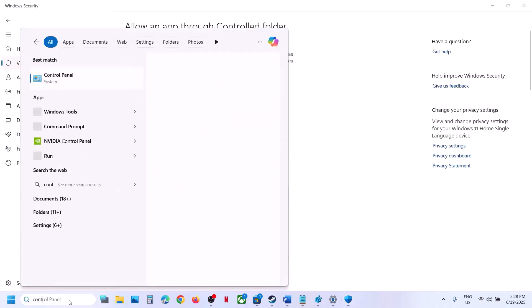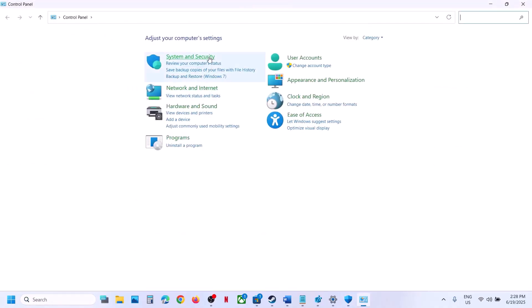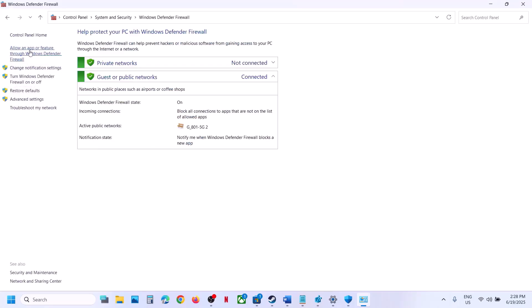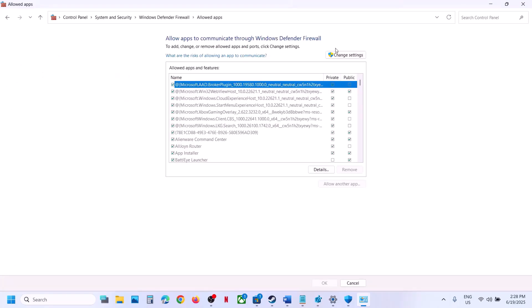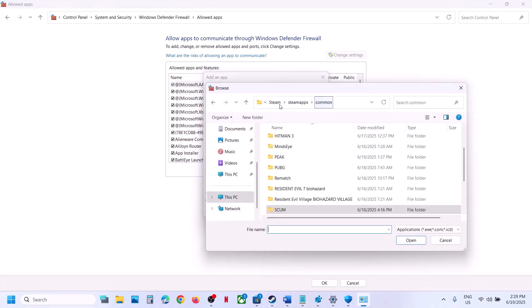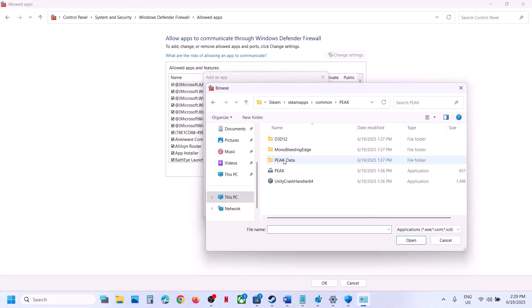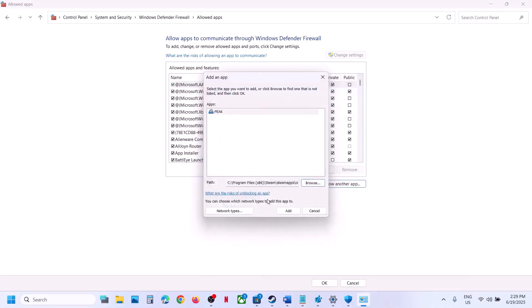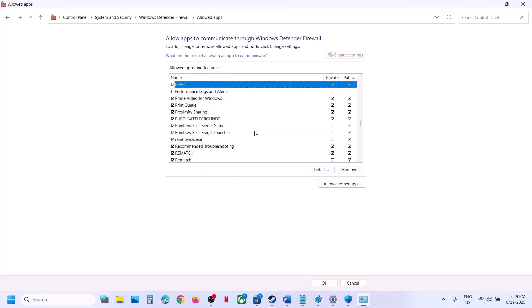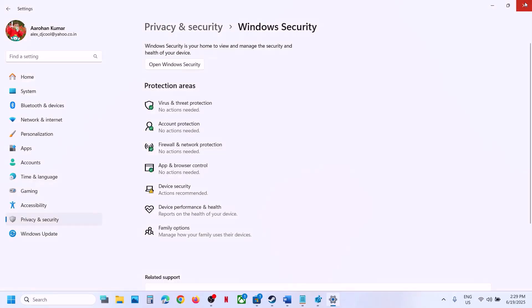Now type 'control panel' in the Windows search box, go to Control Panel, then System and Security, then Windows Defender Firewall. Click on 'Allow an app or feature through Windows Defender Firewall', click Change Settings, then 'Allow another app'. Browse to the game installation folder, select the game EXE file, click open, then click add. Launch the game and check.